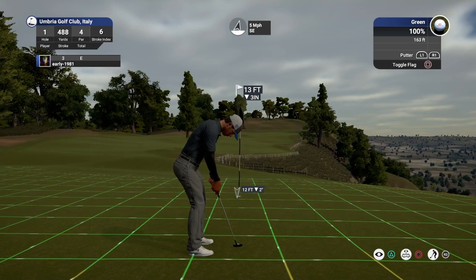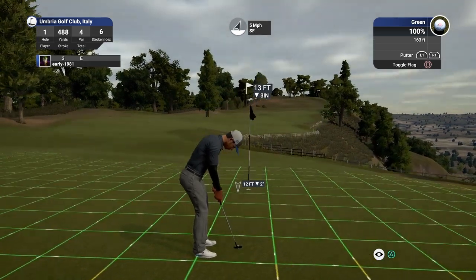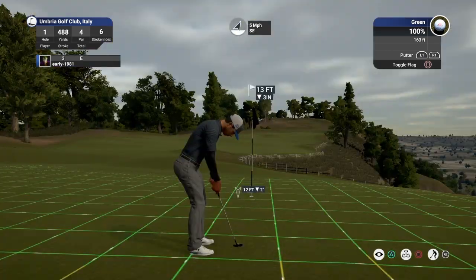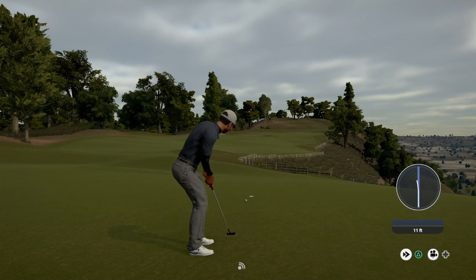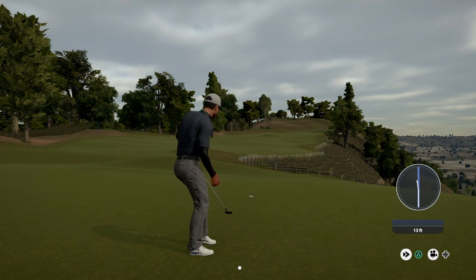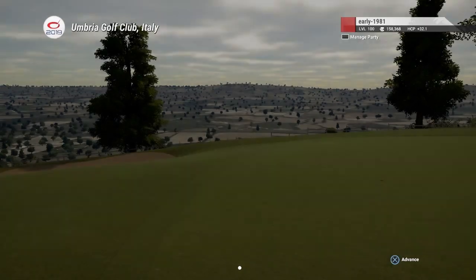Great approach out there — that's going to leave us with a 13 foot putt, 3 inches down, green speeds are 163. This is going to turn fairly quickly to the right the last couple of feet. Just like that. Despite a poor putt line, we do manage to pick up an opening birdie.